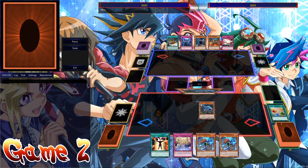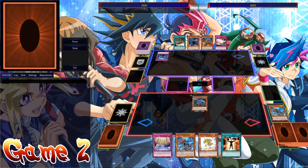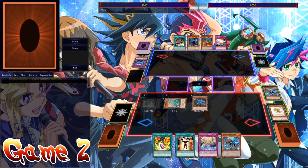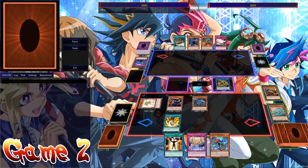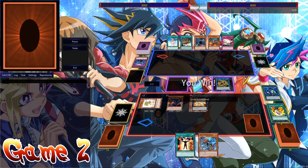It looks like Yui decided to let Kitsune Nebula go first. Infinite Impermanence negating the Oviraptor. Archasaurus searches out Double Evolution Pill by destroying Baby Sarasaurus. Oviraptor does the same juggling of babies we've been seeing for pretty much the entire top cut of the tournament. Ends on Dolka, sets the Sanctum, and Yui just scoops it up.